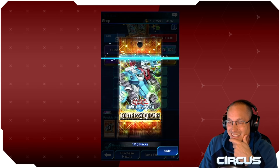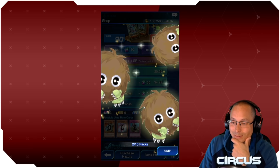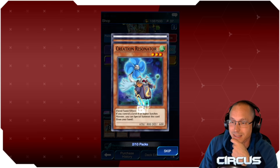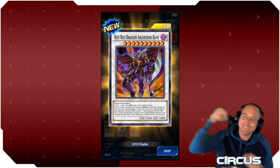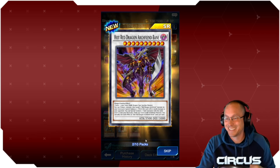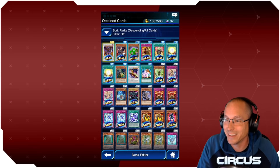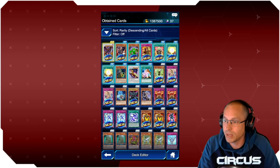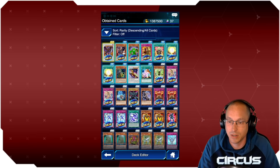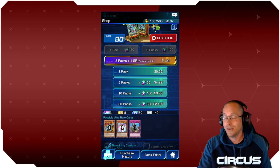Second pack — not going to hit skip this time. What do we get? Cactus Fighter... and wait, is this it? Yes! Hot Red Dragon Archfiend Bane — let's go! A thousand gems well spent. I also got a Dried Winds and a Blessed Winds, maybe enough to do Aromatic Mages, but I'm not spending any more gems. I got what I needed.